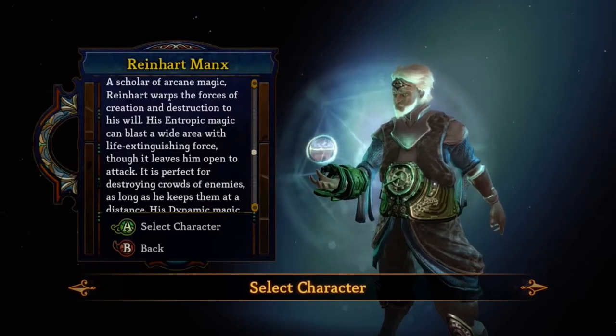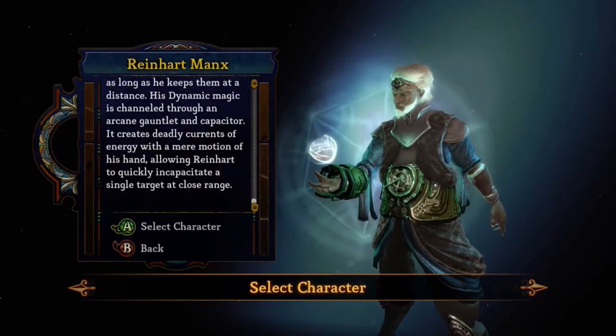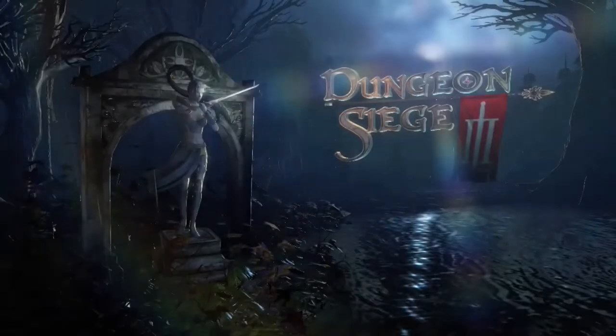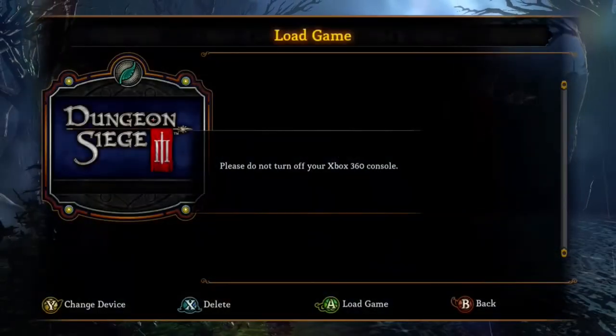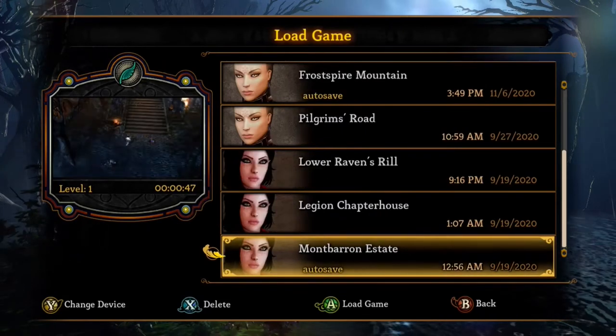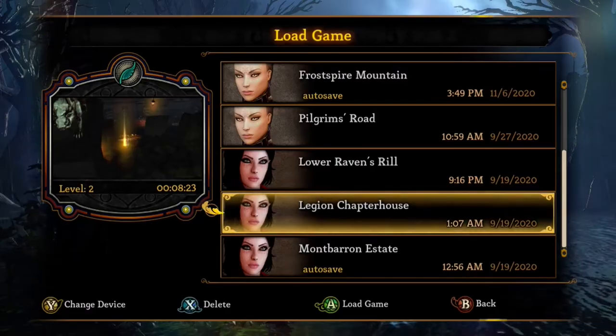In this game, you can play as one of four characters that you start off by picking: Lucas, a warrior class; Katarina, a long-range rogue fighter; Jolly, an archon who's kind of a mix of both a warrior and a mage; or Reinhardt, the spellcaster or mage class.